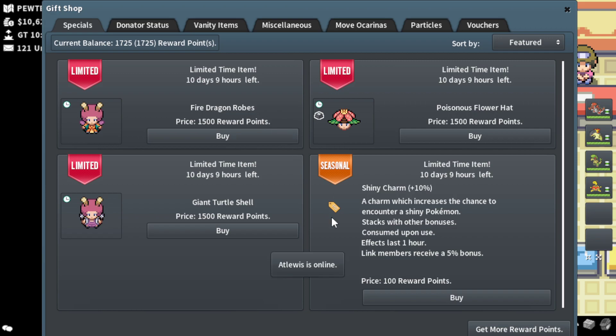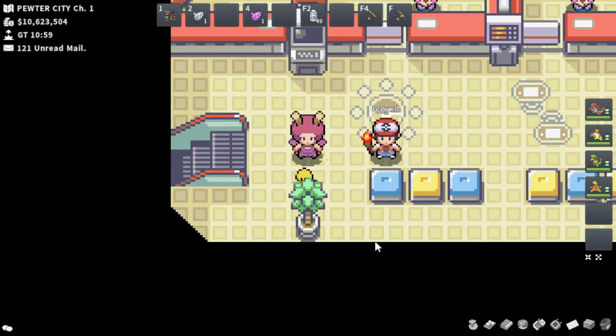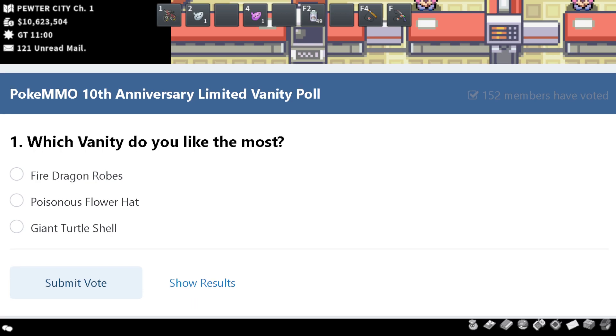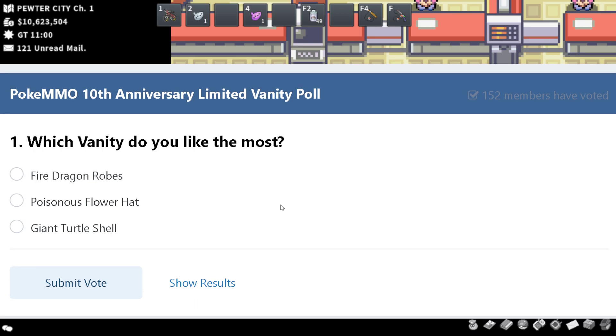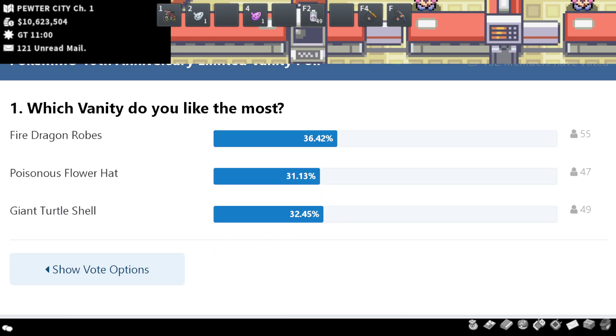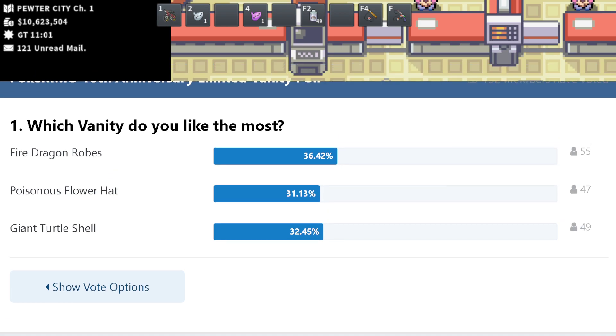I was really surprised by the community votes on this forum post, and I do want to let you guys see this forum post. You can go ahead and vote for yourselves, and I'll show you guys the results now. Here is the poll — someone said which vanity do you like the most: Fire Dragon Robes, Poisonous Flower Hat, or the Giant Turtle Shell? I already voted, so I'm going to show results. People actually voted the Fire Dragon Robes in the lead. I don't know if that's just because people like Charizard the most or if they actually like the vanity the most — I'm not quite sure.